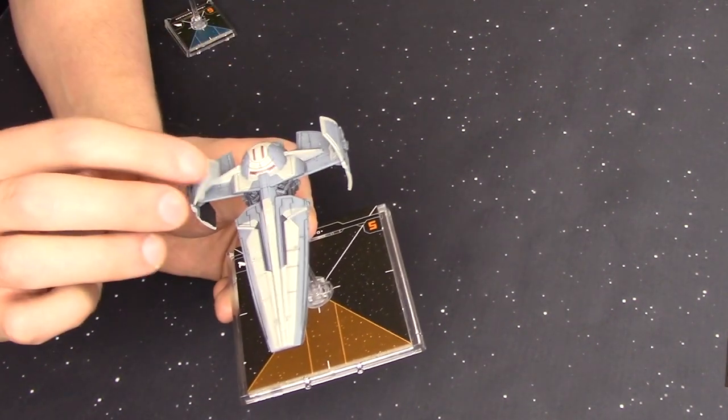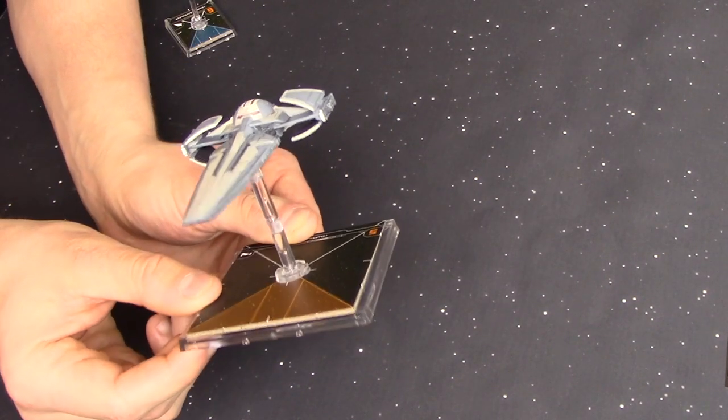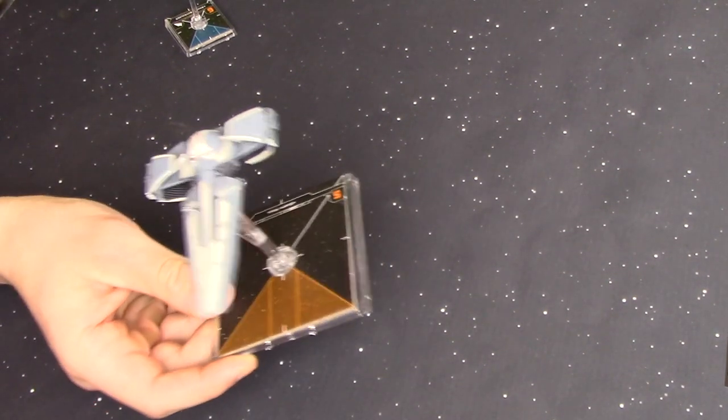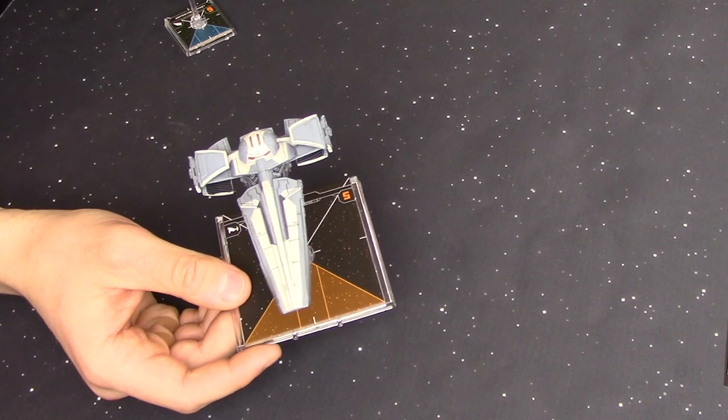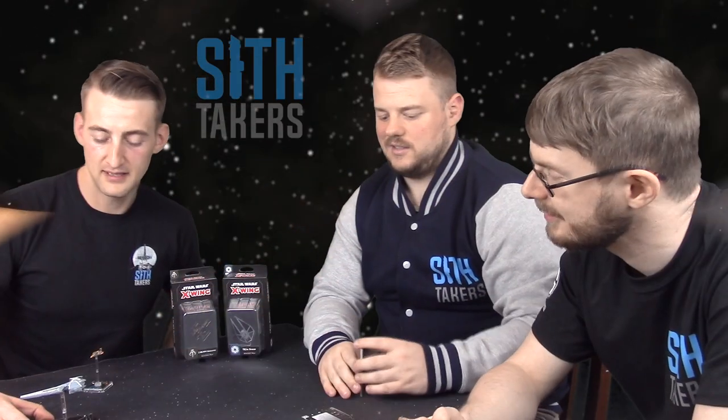And of course with all of the X-Wing 2.0 stuff, you can see there are bits and pieces which move about — one of the nicest features of the new edition. You can open your S-foils, fold bits and pieces. So time to discuss the cards and exactly how this is going to fit into X-Wing 2.0.